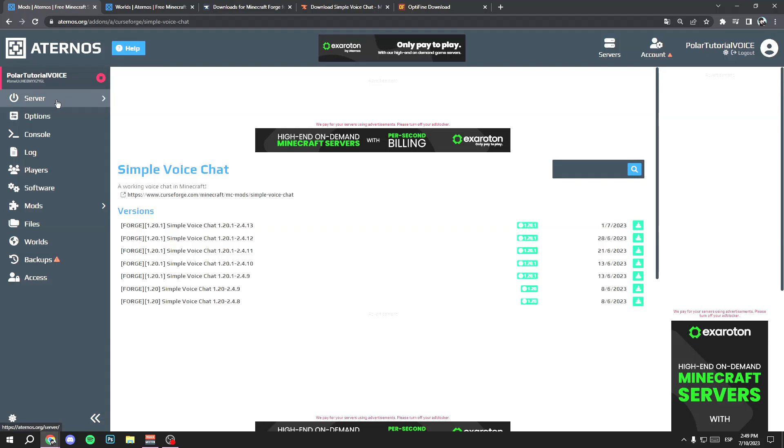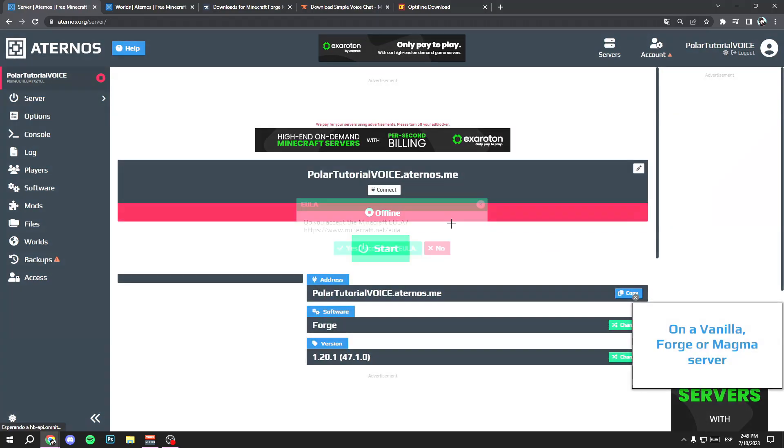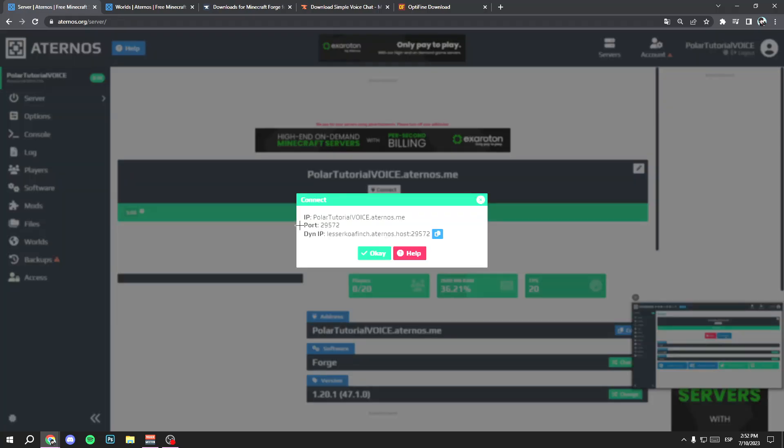You need to do two more steps. Go to Server options, open your world, click Start, then click Yes. Wait about three to five minutes for your world to open — this is necessary. Once the server is online, click Connect and look for the Port option. Copy that number with Ctrl+C.